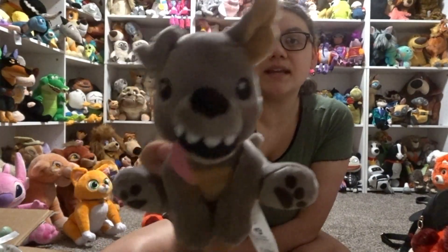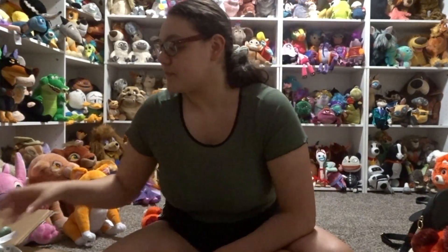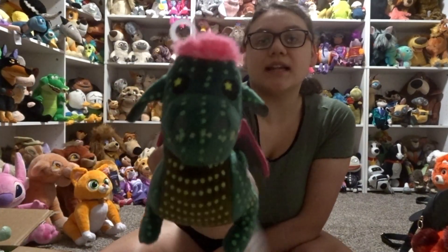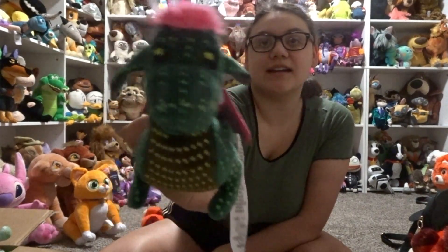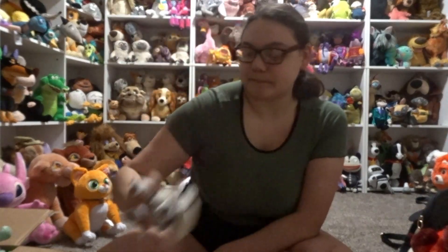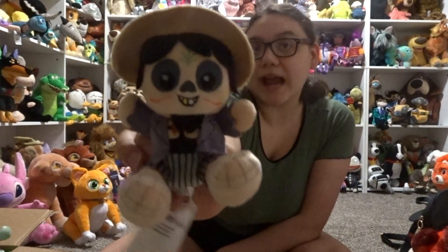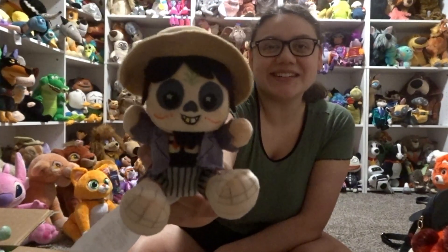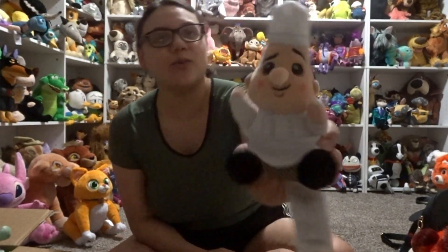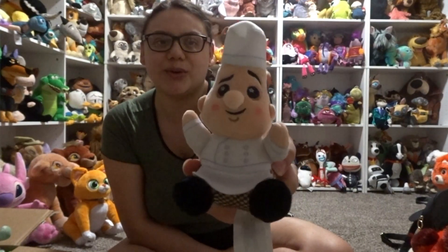Then I have one of the brown rat ride vehicles from Ratatouille — you can put another Wishable inside it. Then I have Dante, who is adorable. Then I have a turtle that's glow in the dark from the Main Street Electrical Parade at Disneyland, and Elliot from the Electrical Parade who is also glow in the dark. Then I have Ernesto de la Cruz from Coco, and Héctor from Coco, and Chef Gusteau.